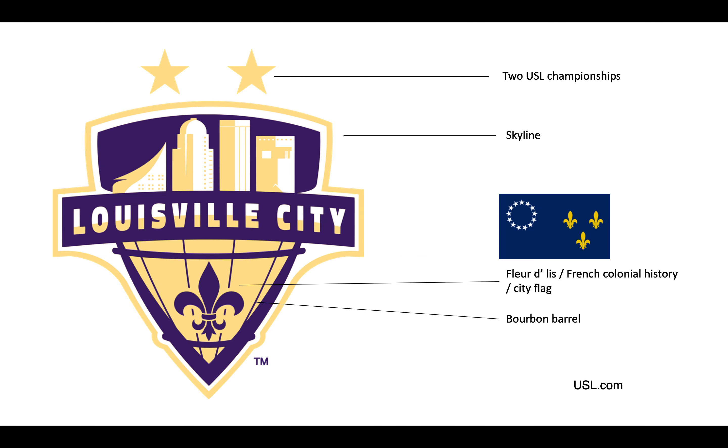Flags, emblems, and logos do go together. The new logo for Louisville City soccer team includes portions of the skyline as well as a reference to bourbon barrels, but also includes elements of the fleur-de-lis reflecting the French heritage of Louisville as a French colony city, and references back to the city flag.